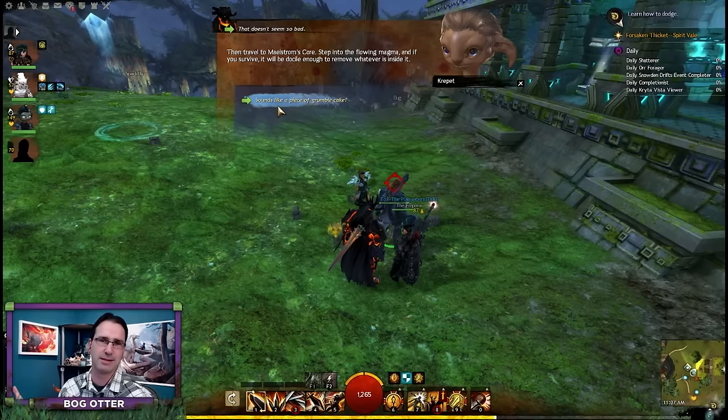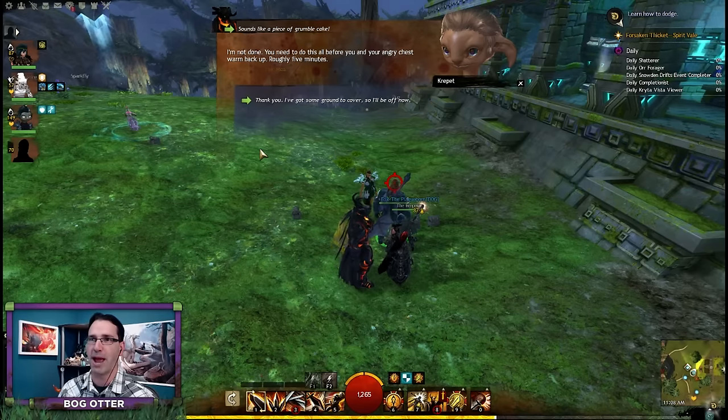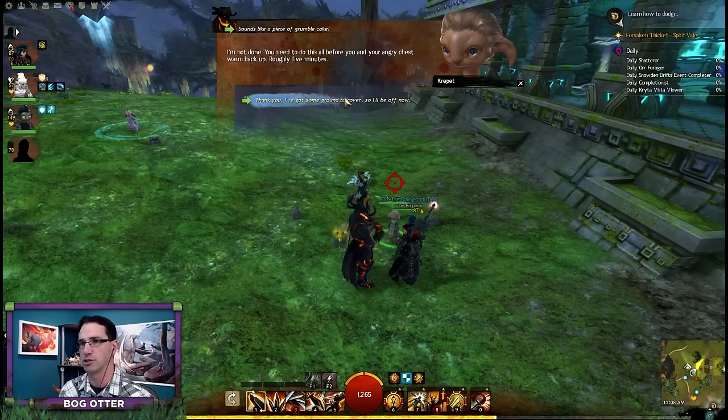Sounds like a piece of grumble cake! Kill an ice elemental, step into some lava - it's all in a Norn's day's work. But Crepit adds: you need to do all this before you and your angry chest warm back up - roughly five minutes. Roughly five minutes? I bet it's going to be exactly five minutes. I've got some ground to cover, so I'll be off now.